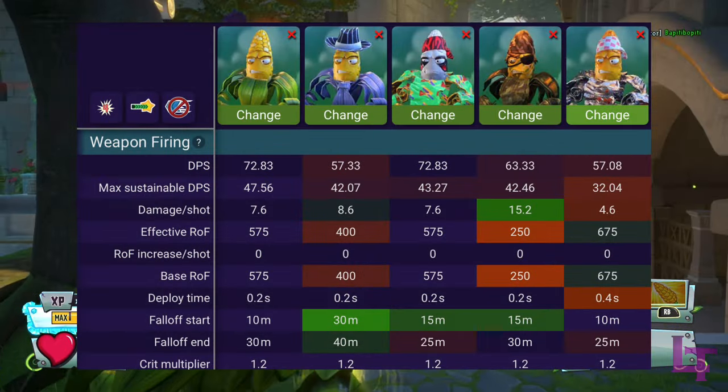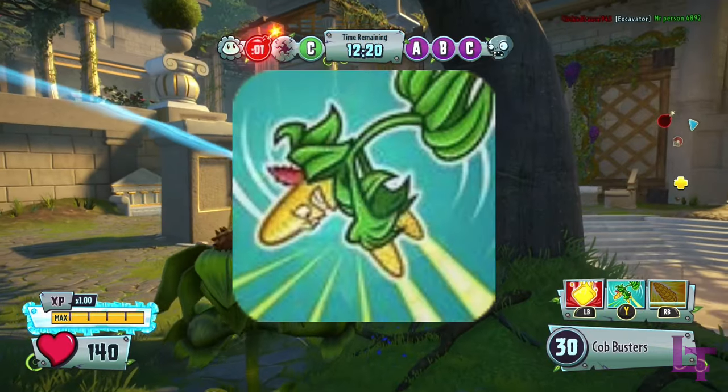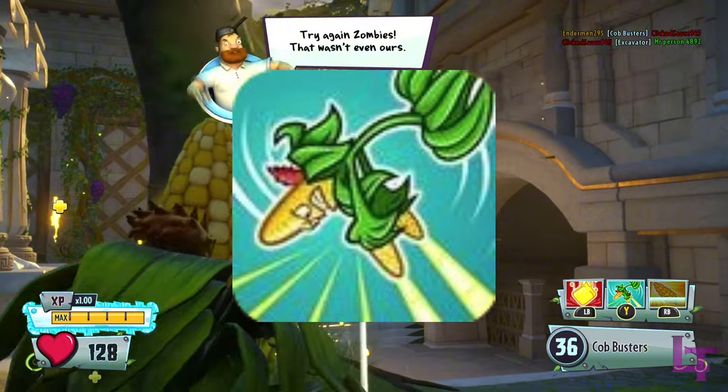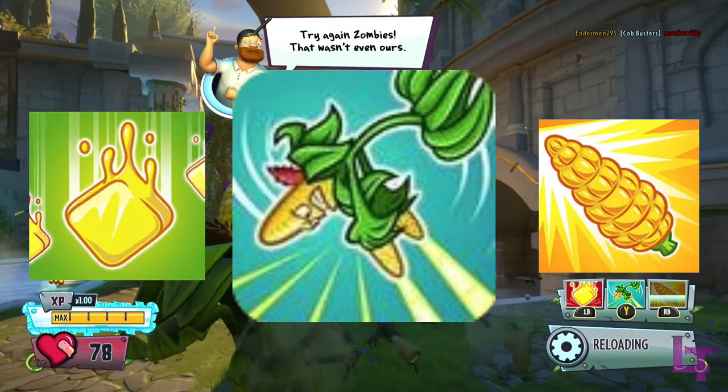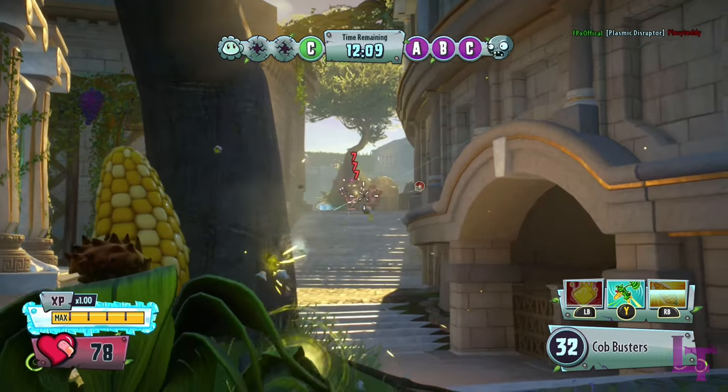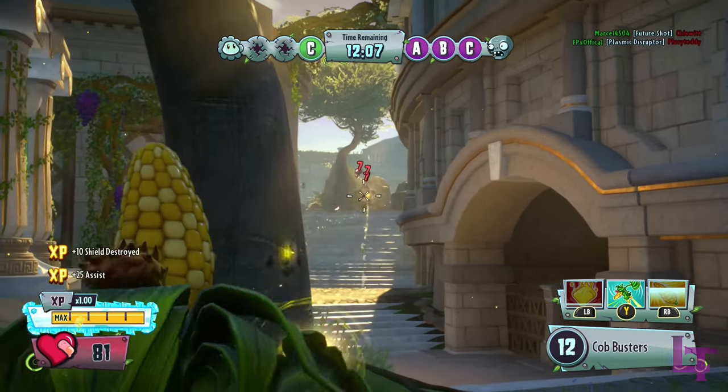Most of his primary weapons deal a ton of damage. Husk Hop can be used to erase anything underneath you as well as get to higher ground, and Airstrike and Shuck Shot can be used to secure eliminations. Overall a very solid class, capable of delivering a ton to the field.